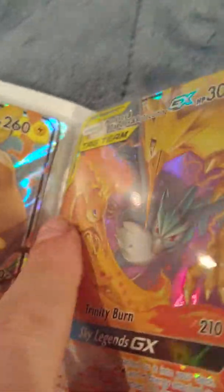Magikarp and Wailord GX, Decidueye and Metagross GX, Articuno and Articuno GX, Moltres and Zapdos and Articuno GX, okay. We got Lucario GX.